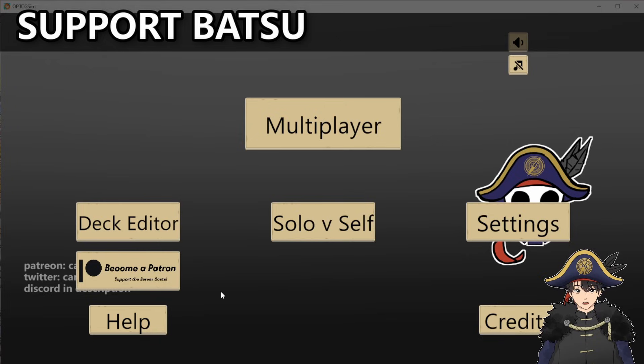Really huge shout out to Batsu — he does this for free and updates the cards at an incredible pace. We get to test new cards well before they're released in English. This application really is a labor of love and a passion project. So if you do want to support it, Batsu has a Patreon — you can become a patron. He has a link to it on the sim too. Go check out Batsu's YouTube, his Twitter, his Discord — just support him in any way you can. And that'll be it for this video, unless you want to know how I record and edit my videos, but that'll be for another video.